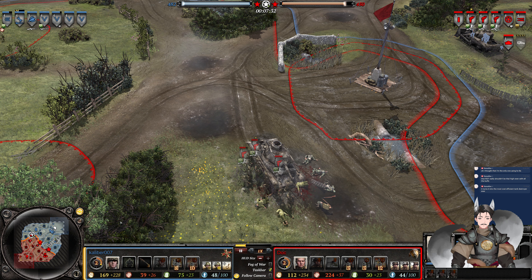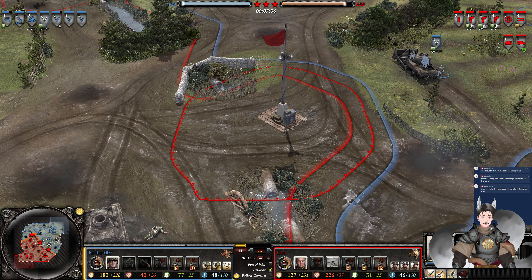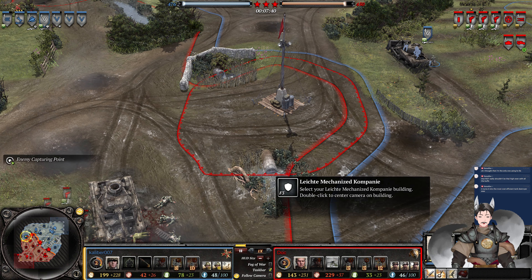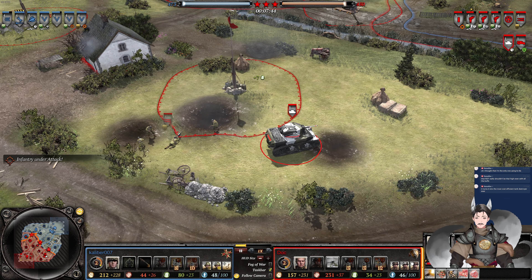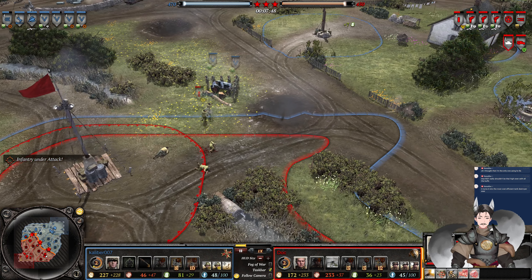LMGs now deployed for the Grenadiers. Special sector being captured. We've got a good number of Pathfinders here, ready to ambush. Grenadiers over here in a defensive position — no ambush camouflage, but does have the LMG upgrade. Stuart way over here, not engaging yet. Does find the Grenadiers and the MG-42.